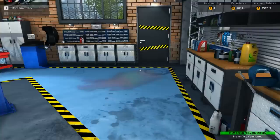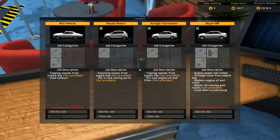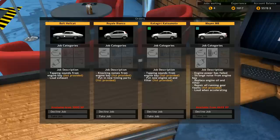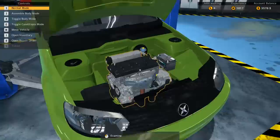We already bought some parts just in case. Making some extra change from scrap metal. Now what's the problem with this other car? Front exhaust section, ignition coil, oil pan, spark plug. I gotta get the oil stuff done. Any easy ones over here? Knocking noises from the engine, tapping sounds from the engine bay — put new engine oil and filter. It's just all a mess. I can't wait for the Hellcat — working on some custom cars, baby. Spark plugs, oil pan, ignition coil, front exhaust section.